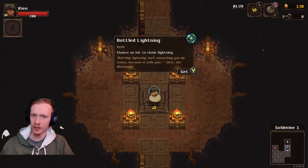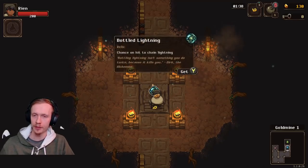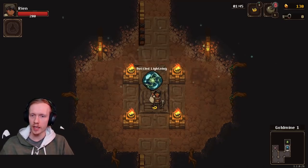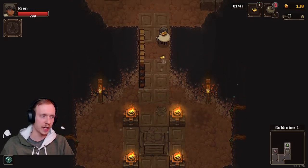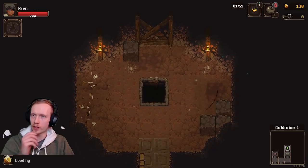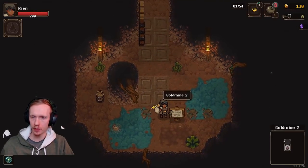You've got to pick up the gold quickly if you want to not let them steal it. You can also swing and attack them to get them to go away, but they keep coming if the gold's just sitting on the ground. Alright, this is a relic — it's sort of like a boon from Hades. Chance on hit to chain lightning, so I think it just chains to other foes. There's no downside to picking up these relics, really. I think now we start the actual run.